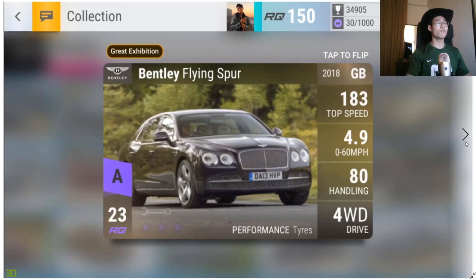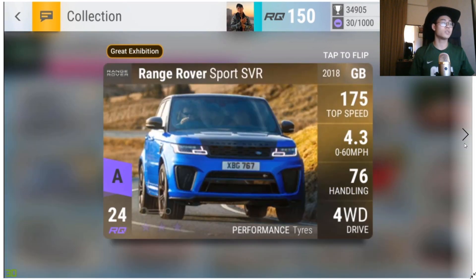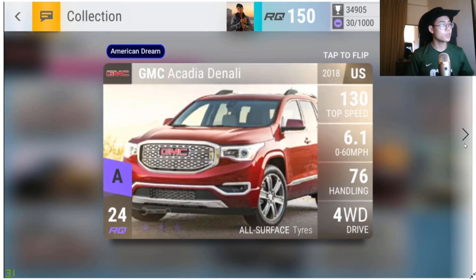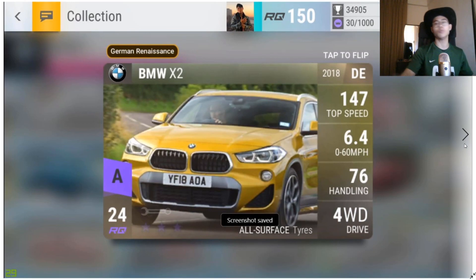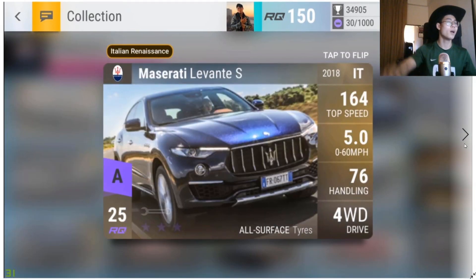Moving on is the Bentley Flying Spur — yeah. The Range Rover Sport SVR — when I first saw it I thought it was going to be insane, but then I found out it has performance tires, so that's disappointing. Then the GMC Denali, the X4, and the X2 — all grim. And lastly, the Maserati Levante S.